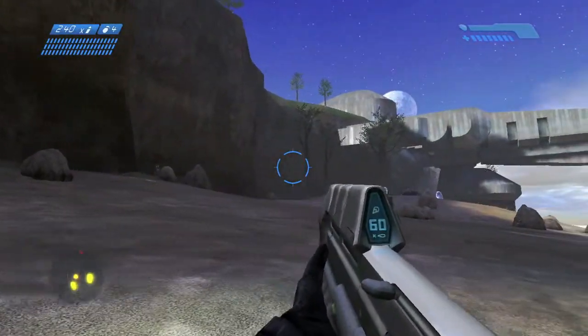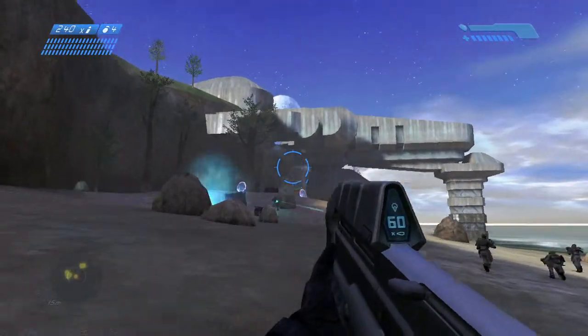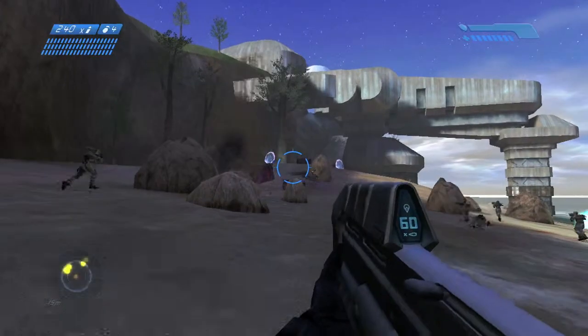When the mission starts, you want to throw a grenade over here and kill these grunts, and then you want to proceed to the middle area. Be kind of careful with your grenade throws here. That Grunt Funeral skull is pretty risky because the grunts can go flying over here and they can blow up your marines.